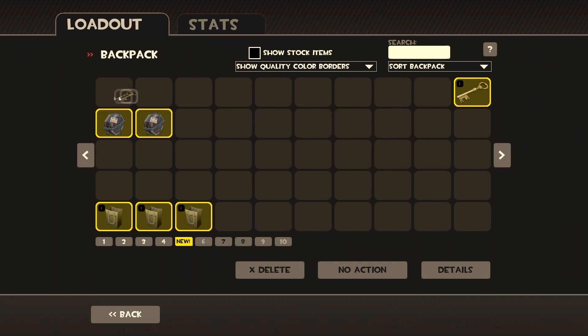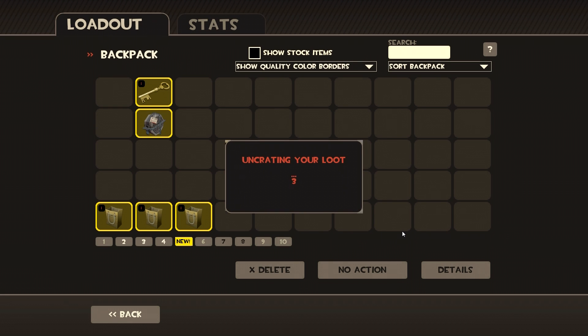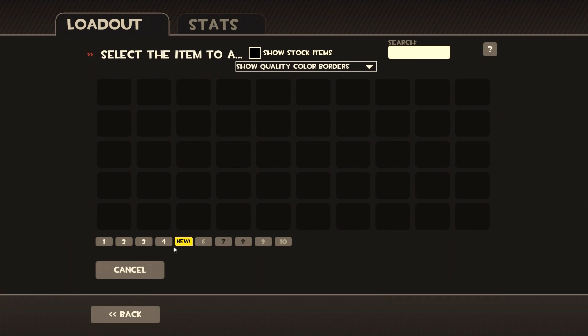Let's get to our final items that use keys. I hope it's not a taunt I already have. This is my favorite taunt and the fact that I got it — the Rancho Relaxo! It's for the Engineer and it makes the Engineer become a completely lazy slob. I'll show you at the end of the video, but it's great — my favorite taunt by far. So we've already come out with a win with that one. Let's use the final key.